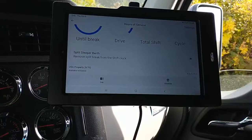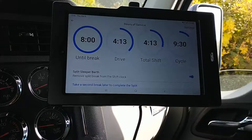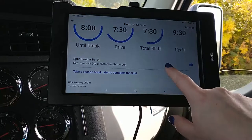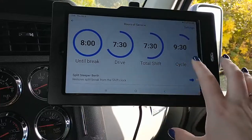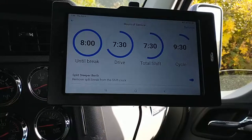So if we actually want to go ahead and do the split sleeper berth, it's super simple. All you do is click that button. It'll take a second to process, but once you give it a minute you'll see the clocks update and it's giving you your time for your split sleeper berth.